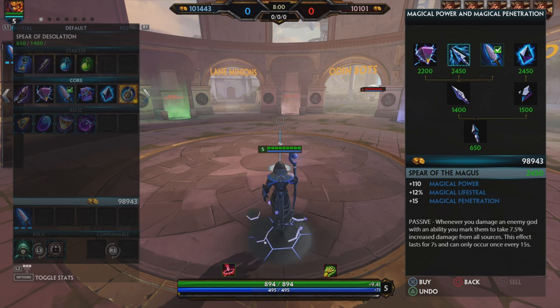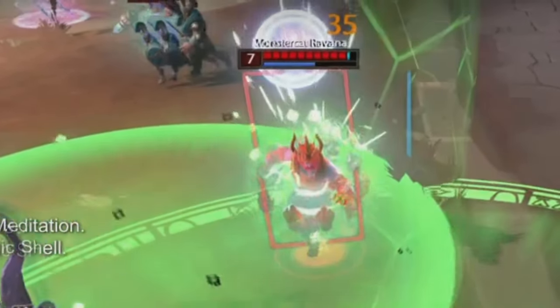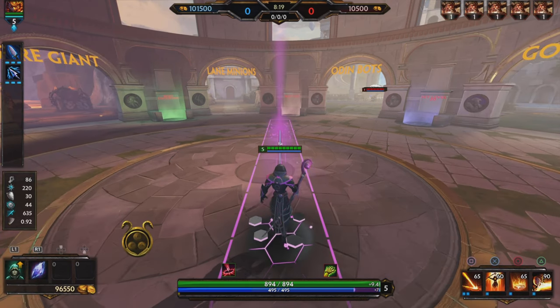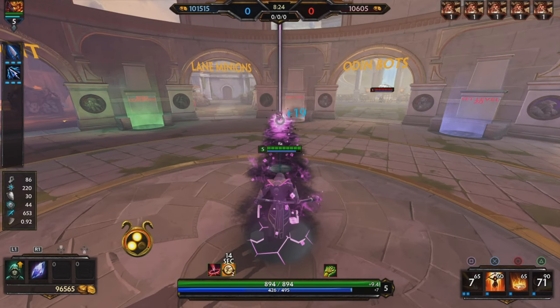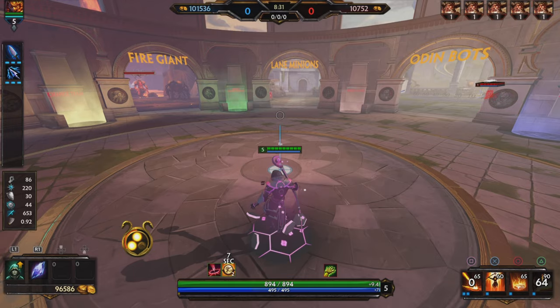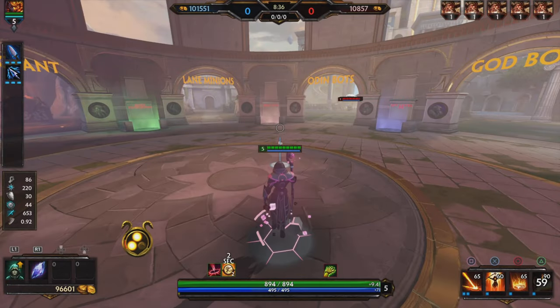Second item is very close to it — Fear of Magus — which increases my damage on every second ability. Basically this item increases your damage on enemies that are marked by your damage. If you damage an enemy god, they take bonus damage — plus 7 or 7.5 percent. This is a really good item for Ra because he can use his combo, the square-into-ultimate combo, and if the square hits before the ultimate it does 7 to 7.5 percent more damage. As you can see, this is already a lot of damage and I'm only level five.